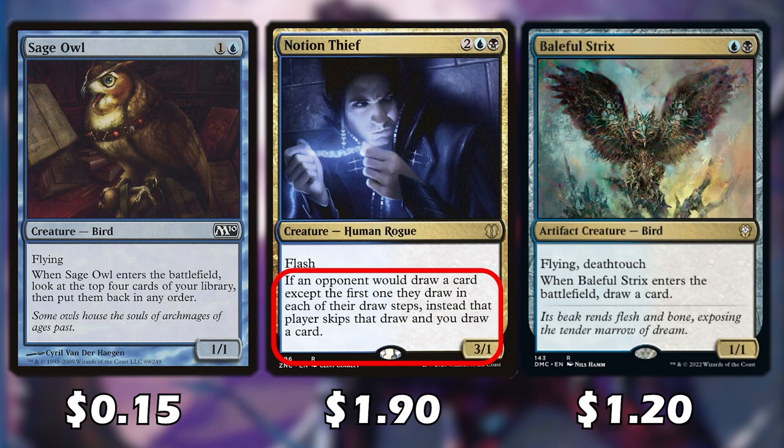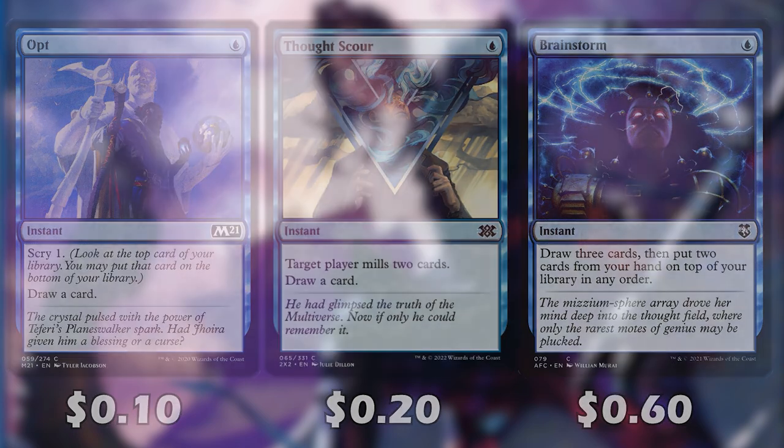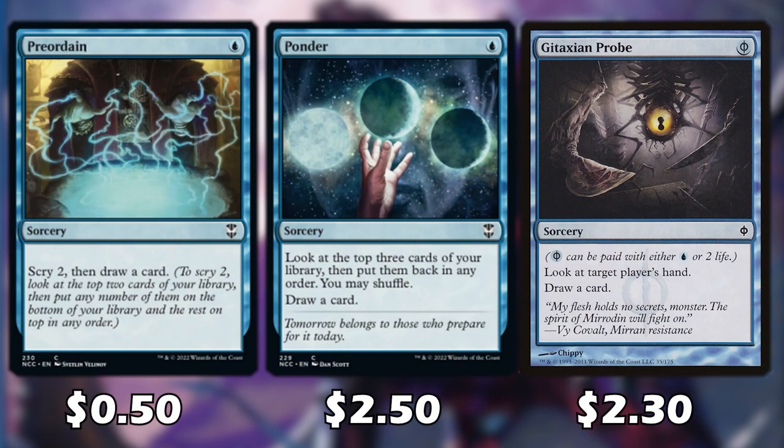Notion Thief is pretty cool — if an opponent would draw a card except the first one they draw each turn, that player skips that draw and we draw instead. Baleful Strix has flying and deathtouch, and we draw a card off it; opponents can block it but most likely won't want to. Mizzium Skin makes our creature gain hexproof, and we can also overload it for one extra mana. Diabolic Tutor helps us search for whatever card we need, and Unearth is a cheap way to get a creature back from the graveyard. Thought Scour, Brainstorm, Preordain, Ponder, and Gitaxian Probe all help us draw cards. Gitaxian Probe is especially useful because we get to see our opponent's hand — which is critical in a ninja deck since we want to be more surprising and avoid playing our ninjas into removal spells.